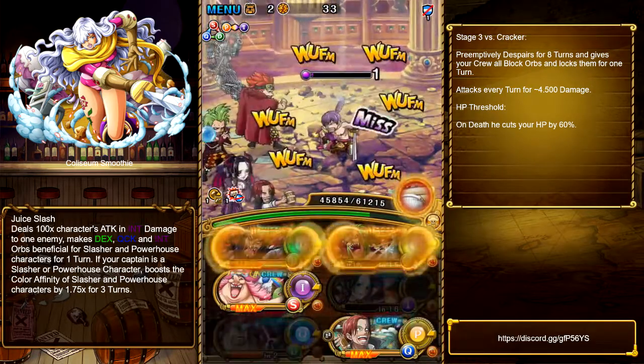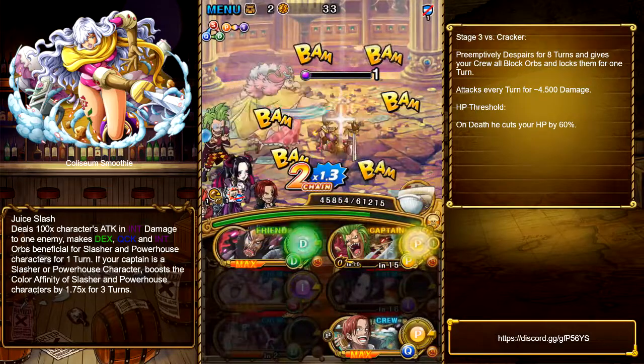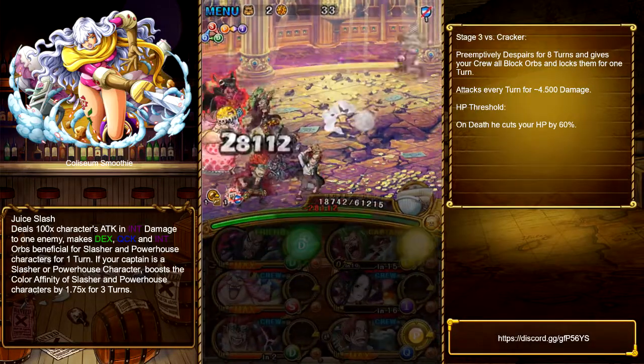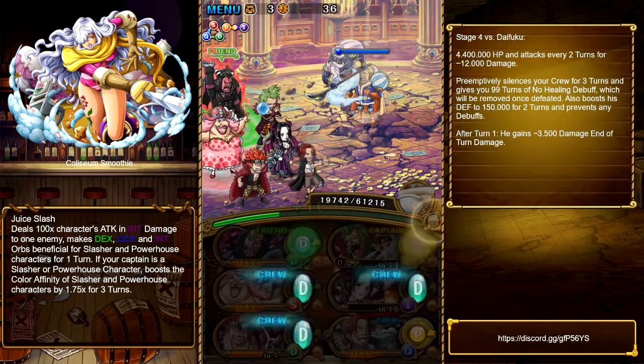The ship gets ready again too. Now we're using our heals with Boa. If you're wondering why I used Pato early on — it's because I want to have him ready again for the last stage if I need it.